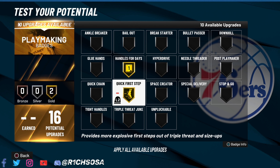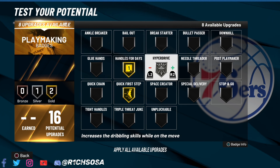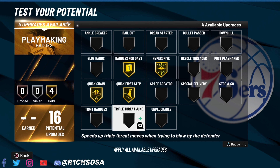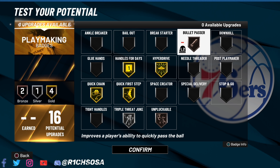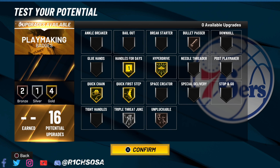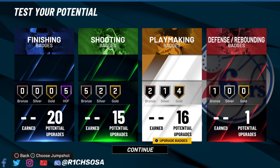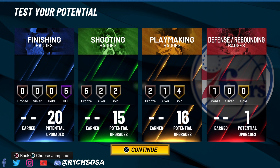For playmaking, the essential badges you need on this build are Handles for Days and Quick First Step. I'm also going with Hyperdrive and Quick Chain. With four remaining badges, I'm going with gold Triple Threat Juke and Unpluckable on bronze. If you want to spread the wealth, drop Triple Threat Juke to silver and that allows you to get Bullet Passer on bronze. To summarize: one defensive badge (five if you completed each season), 16 playmaking, 15 shooting, and 20 finishing.